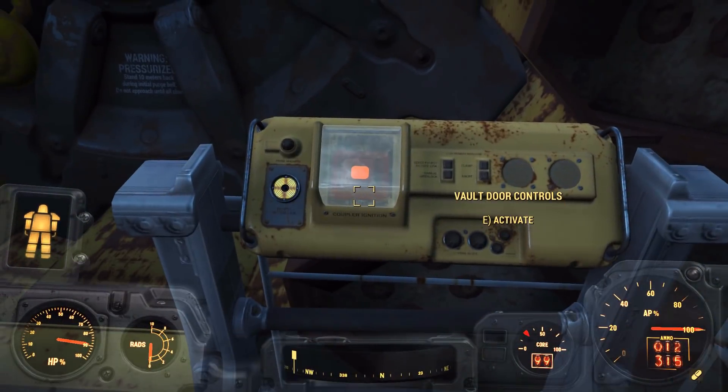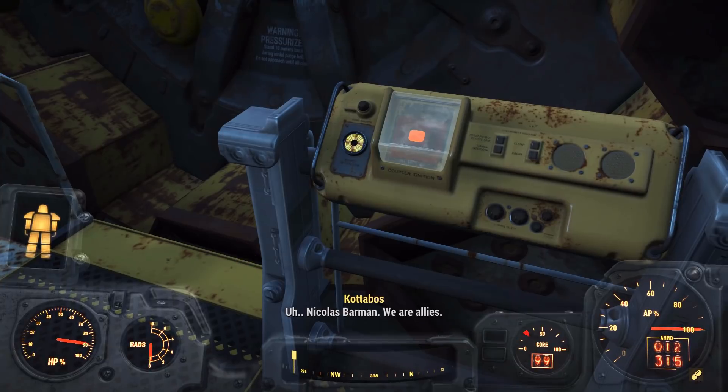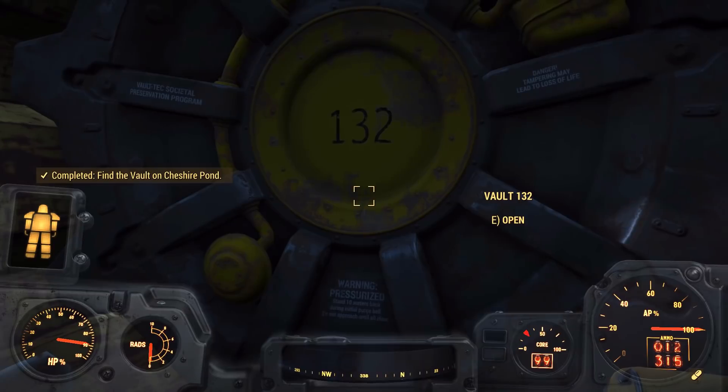Vault 132. All door controls. Nicholas Barman — we are allies and friends, hopefully. Hey, we can go in — now it says open. Oh thank goodness, we can actually come in here. All right, so we've made it to Vault 132. I believe Barman said there was a synth or something to meet here, which begs the question: what is a synth doing in an old vault with a lot of turrets guarding it? Probably not a good thing.